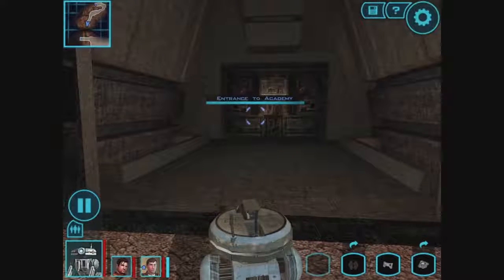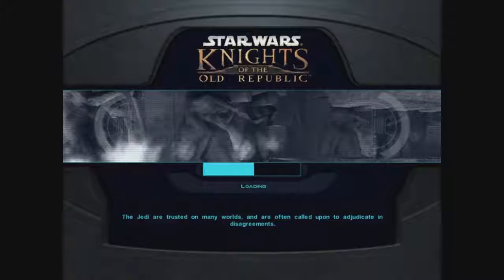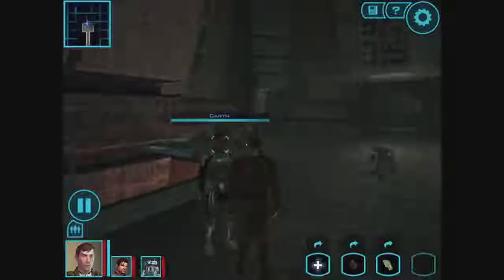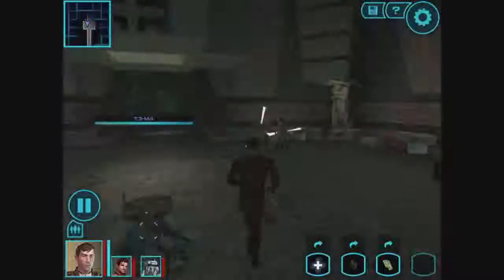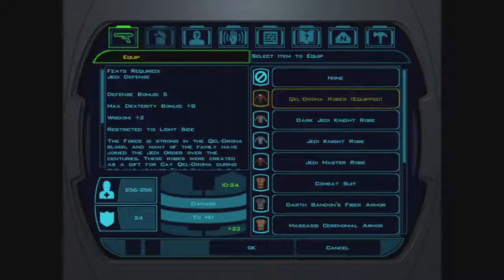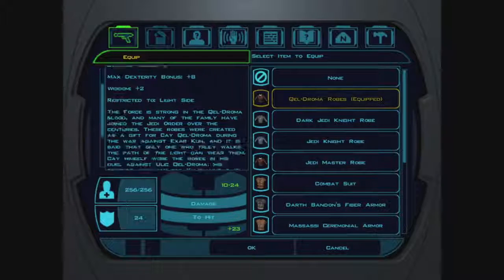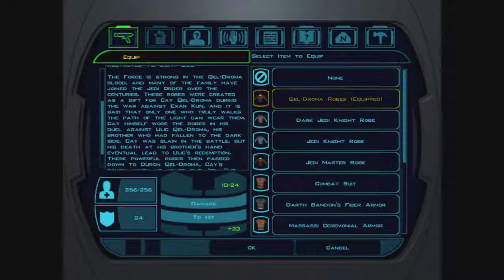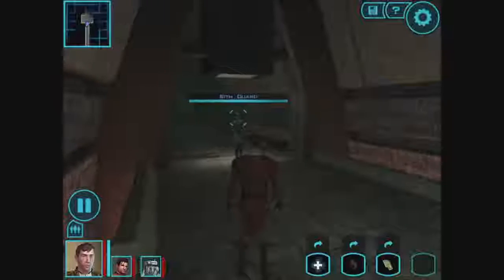Last time we actually helped some rogue Sith escape by killing the Tuk'ata that was blocking them. We also got some cool new Jedi robes that look exactly the same as our old robes but give us way better stats — like more Will and better defense bonus overall. And they're restricted to the light side, so it actually paid off to be on the light side.